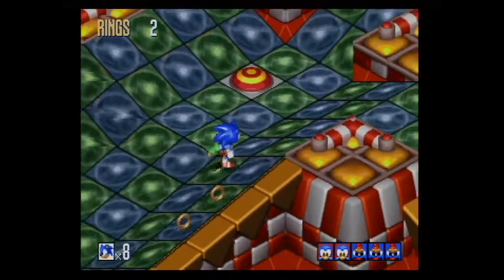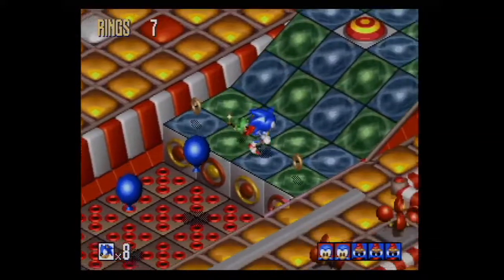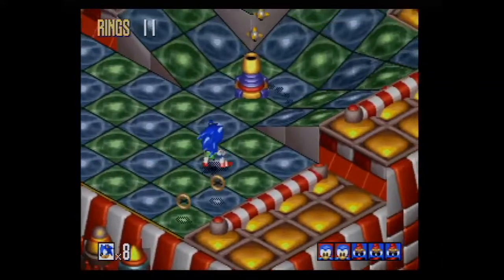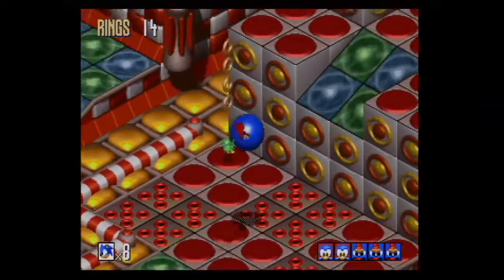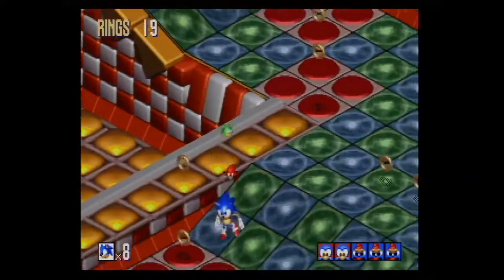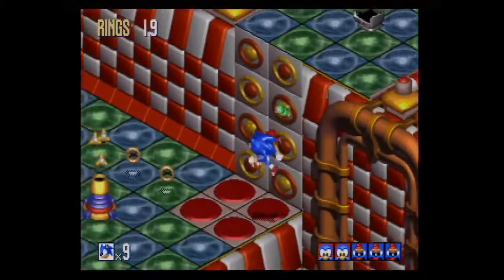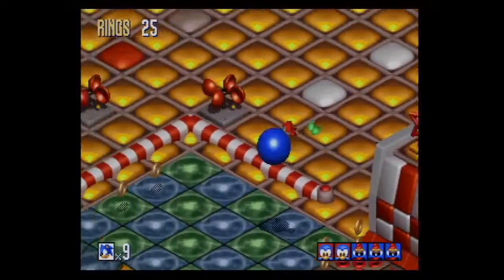How about the crab? They had a crab in Sonic 3 and Knuckles but this one is kind of different looking. You can use those balloons to jump over things - as long as you jump, as soon as you land you're fine with the spikes. In this level, trying to tell what you can walk on and what you can't - like these yellow bricks, there's no reason why you shouldn't be able to walk on all those yellow bricks. But you're just not allowed to.